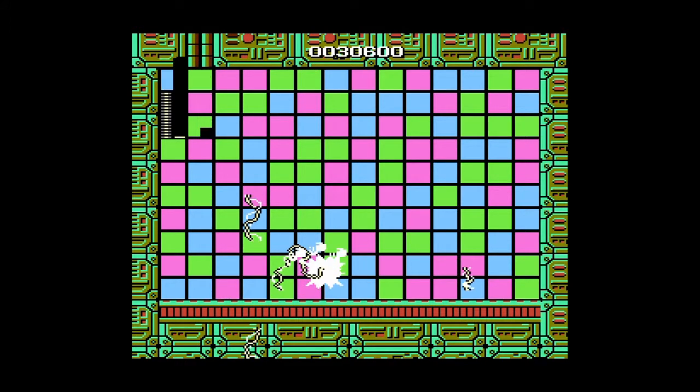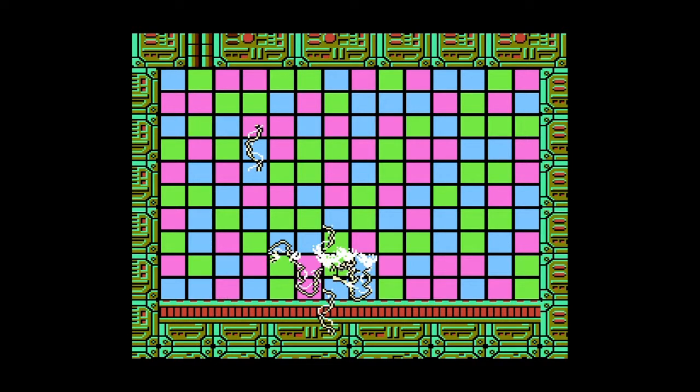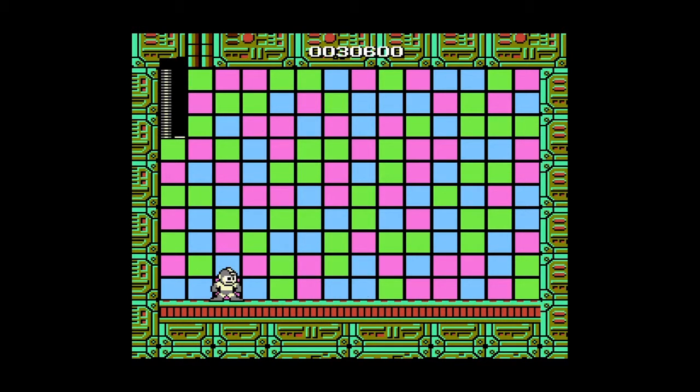I literally beat him with one bar of health. He shot me and I think because I select-paused, his ability just disappeared or something. I don't know what happened, but it was amazing. I beat him and only got touched once — game's easy! And the game glitched out but easy peasy lemon squeezy.